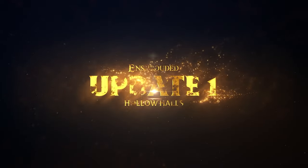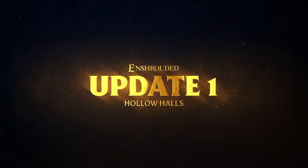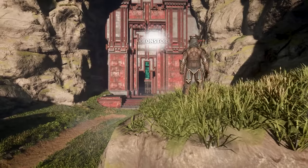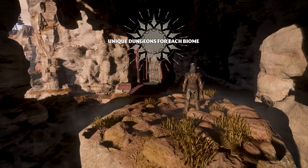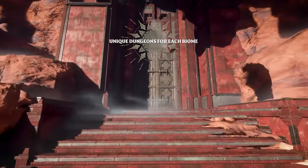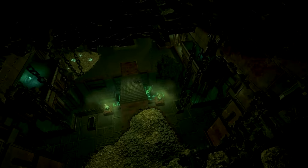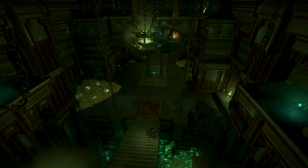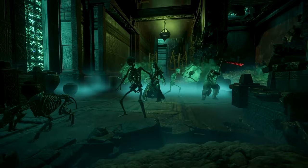The first major content update for Enshrouded is now here. Inside it are a ton of new changes to the game — things like new dungeons that are going to be very challenging, a new NPC survivor to bring to our base, some new crafting options, new weapons, building blocks, furniture, the ability to sit down in our chairs, and a whole bunch of other stuff. In this video, I figured it was worth it to go over the patch notes and cover everything that is going to be changing with this new update.